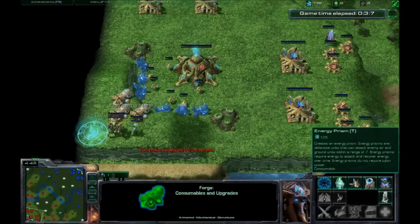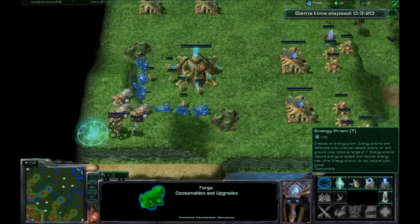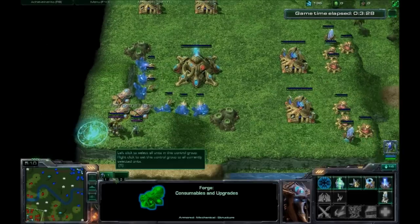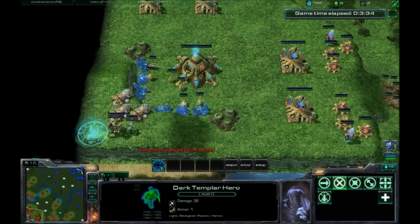Next we have Energy Prisms, which are not a terrible defensive structure — they do a lot of damage considering. The only problem is they're very easy to kill, so you shouldn't really be putting them in your lane. They have energy, so if they waste all the energy shooting things and then somebody comes along and wrecks them, they're not going to actually attack back.